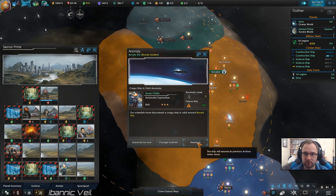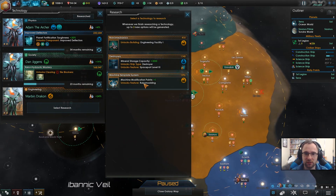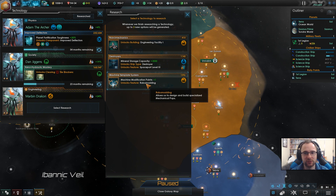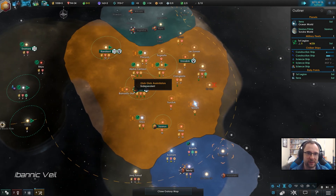Cargo ship in orbit. Research complete — spaceport level two. Robomodding. Spaceport level three — I think we need level three for the destroyers. That's going to be important to us.